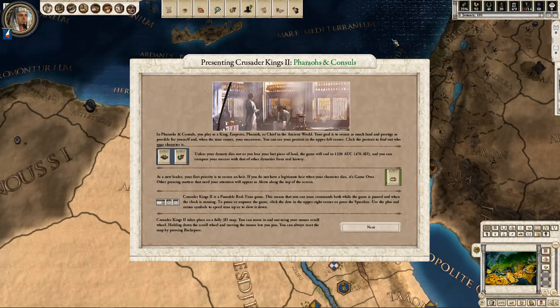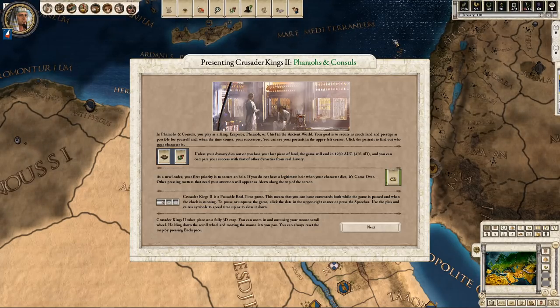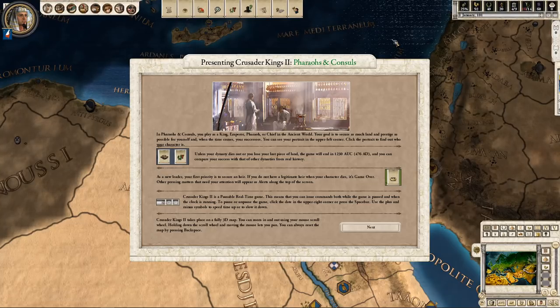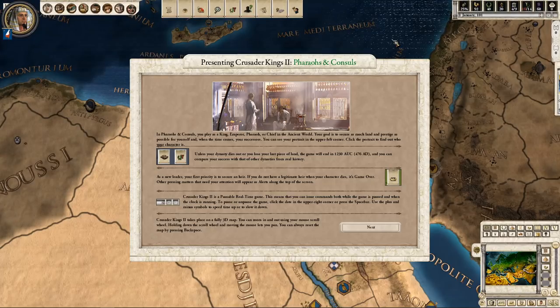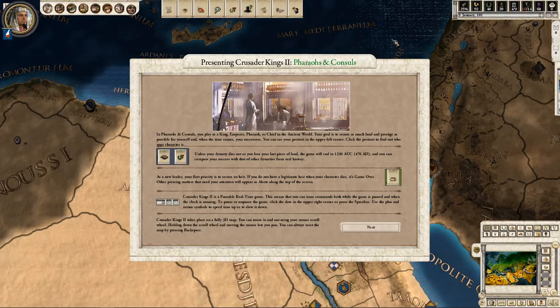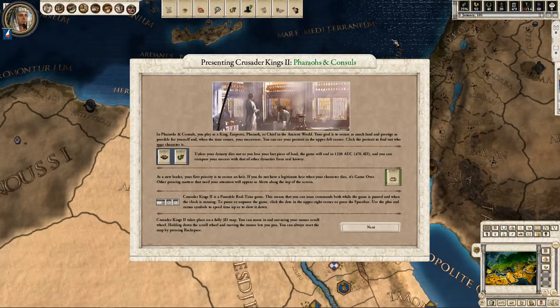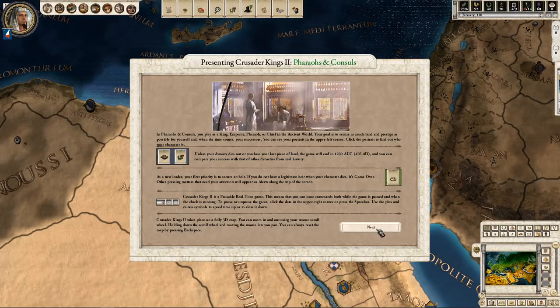In Pharaohs and Consuls, you will play as a king, emperor, pharaoh, or chief in the ancient world. Your goal is to secure as much land and prestige as possible for yourself, and when the time comes, your successors. You can see your portrait in the upper left-hand corner — click the portrait to find out who your character is. Unless your dynasty dies out or you lose your last piece of land, the game will end in 1230 AUC, also known as 476 AD.